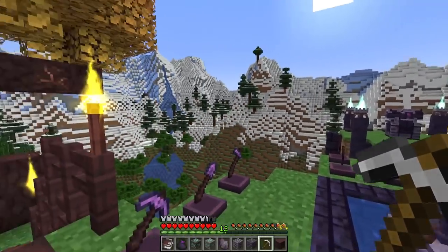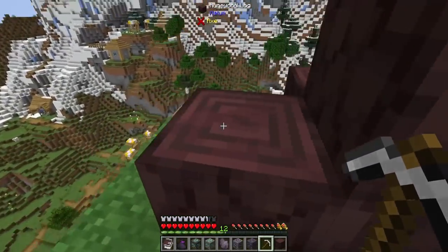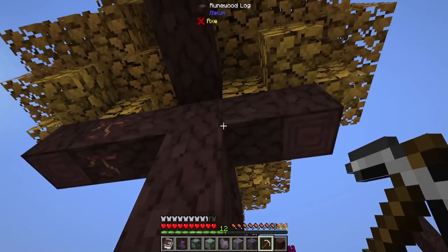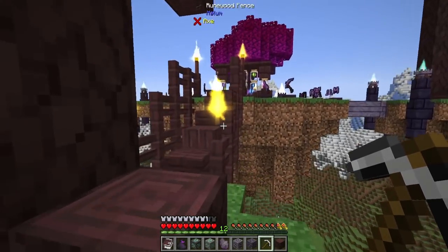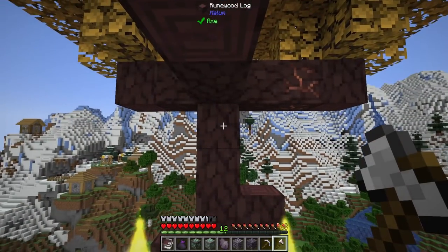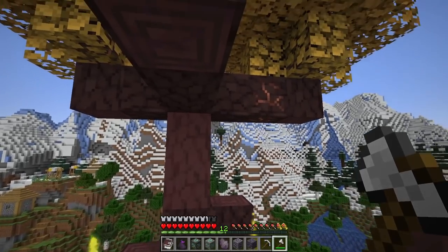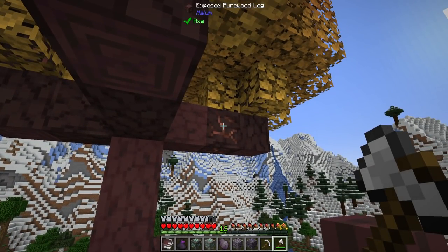First and foremost, let's talk about world gen. You may find one of these, a runewood tree, out in the world. It will not be on a little tiny floating sky island like this, but you will likely find it out in the world somewhere. Feel free to harvest it as you desire. Taking an axe to any of these things and stripping the logs leads you to an exposed runewood log section.